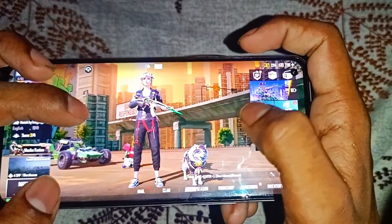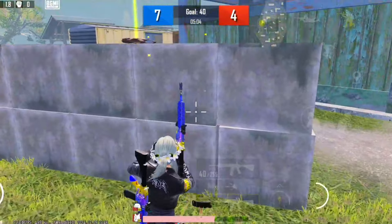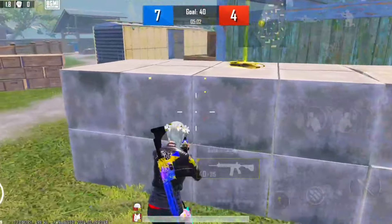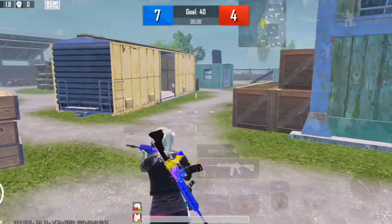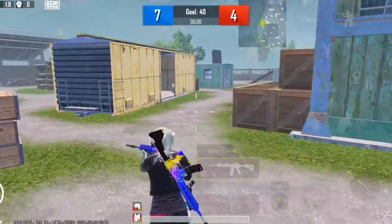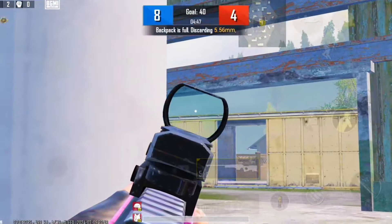It's quite simple — you have to keep two fingers up and also position your phone correctly. Training with 5 finger claw for just 3 to 4 days, I started to check the control setup and was very impressed with the movement and reflexes.